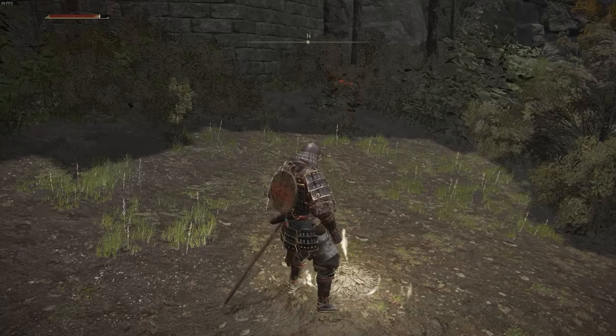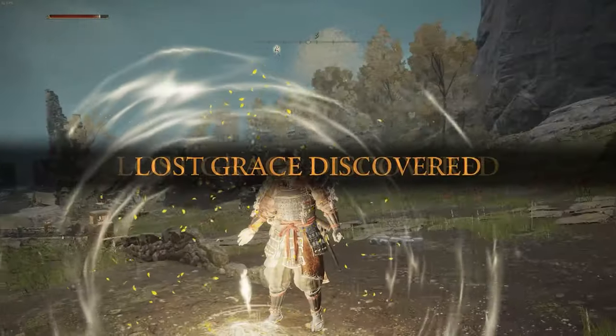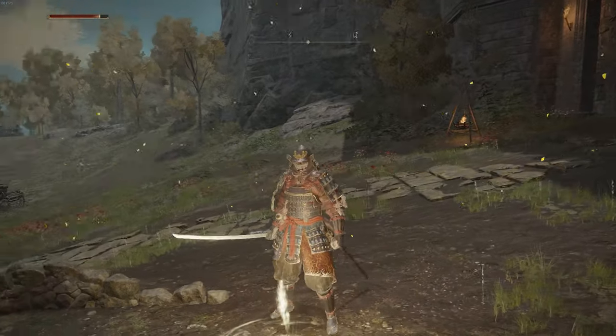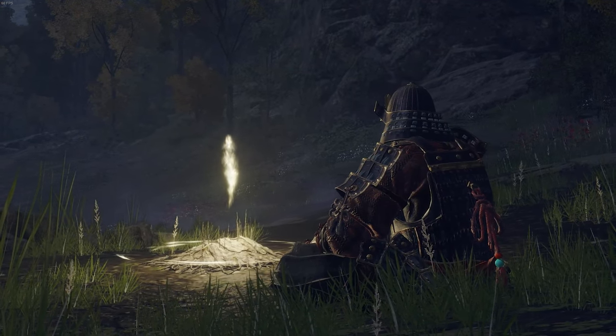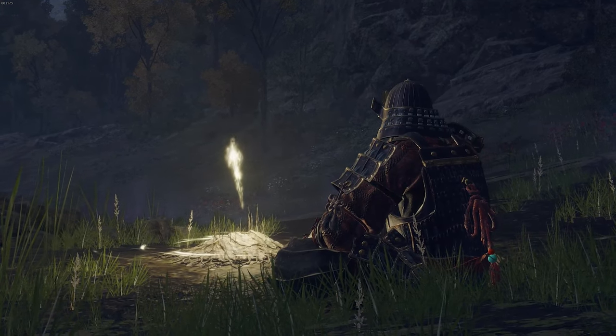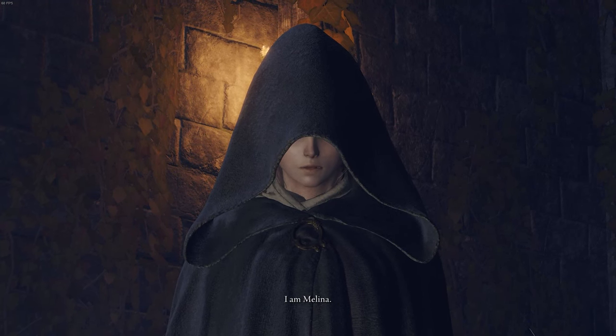Run straight over there, and once you reach the Site of Grace, you're going to want to interact with it. Once you interact with this Site of Grace, it will be discovered and you can also rest at it. So what you're going to want to do is rest at this Site of Grace. Once you rest here, that's going to start a cutscene and you'll start talking to somebody called Melina.